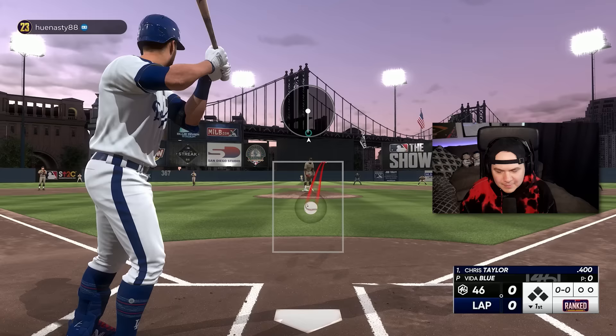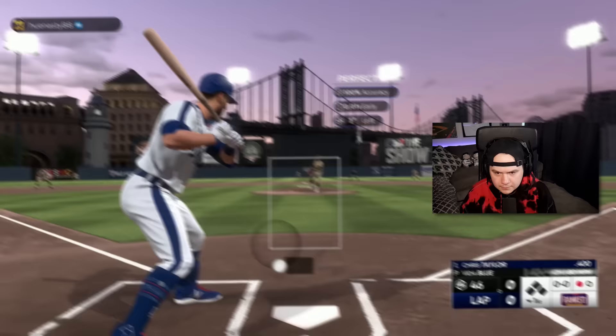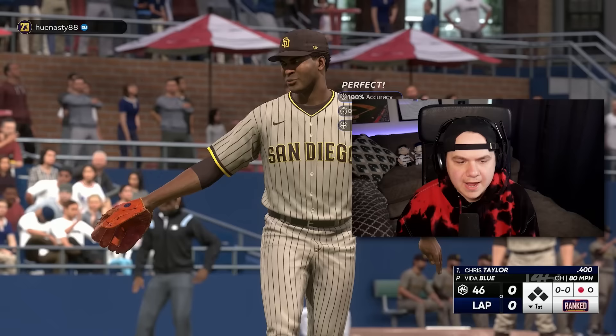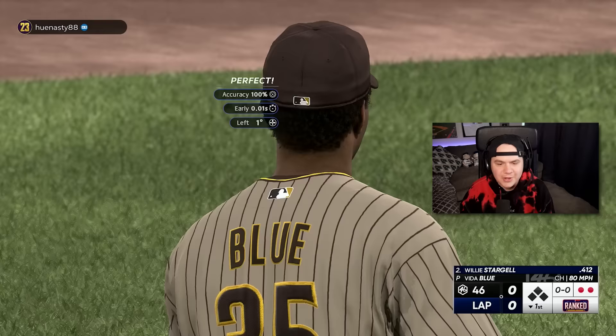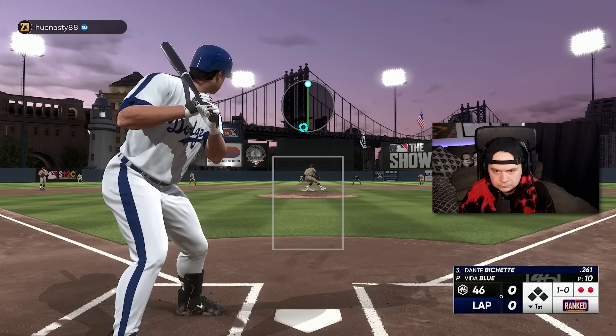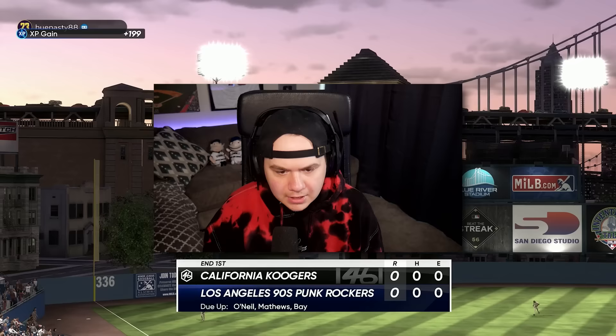Vida Blue gets way out in front — I like it. A 2-2 count on Stargell, and another strikeout. The changeup is working. That's what happens when you play here — no carry on those fly balls. One, two, three for Vida. Good start. I need to get some runs off John Donaldson, though.